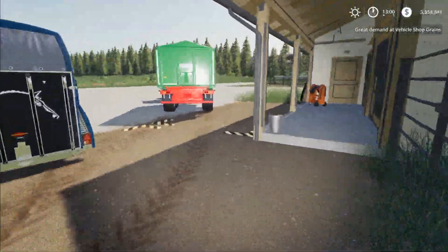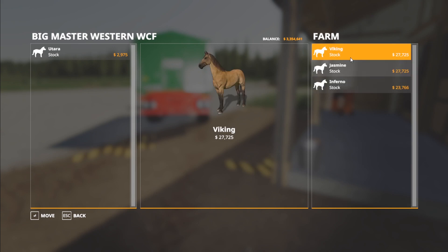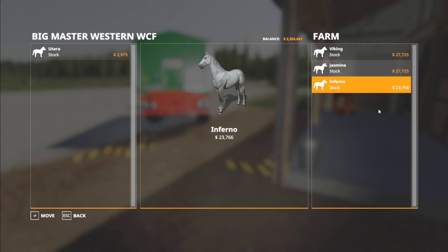Fantastic. So if we go into here, this is the one that they had because we had Jasmine and Viking in there. So now they have Inferno. And as you can see, Inferno's value is already up pretty high. So as these horses are worth more and more when they have a child, their horse baby will be worth more.